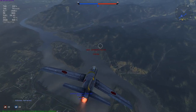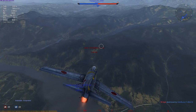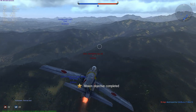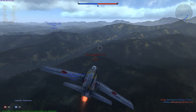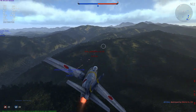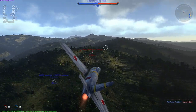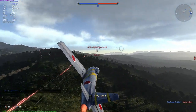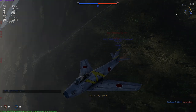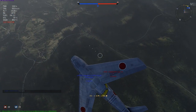Here you can see I'm diving on an LA-15. I did have some teammates attacking it before, and there's even another Saber just below me trying to attack it as well. But I figured I'd go ahead and go for it, because I do want to get some kills this game. My teammate is shooting at him and not really getting any hits. I am also faster than my teammate, so I'm going to be able to shoot — and I do get some hits, but I don't want to get hit by my teammate, so I pull up and get out of the way, making sure he doesn't crash because of me.